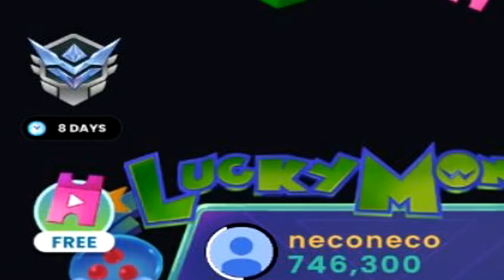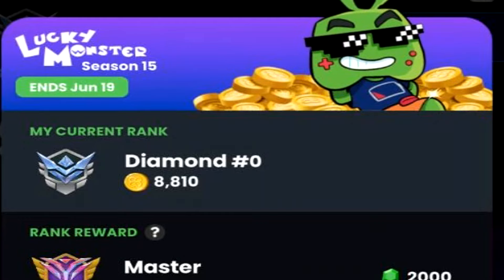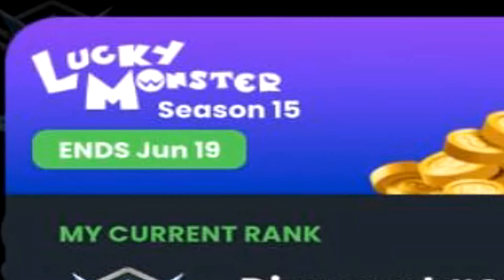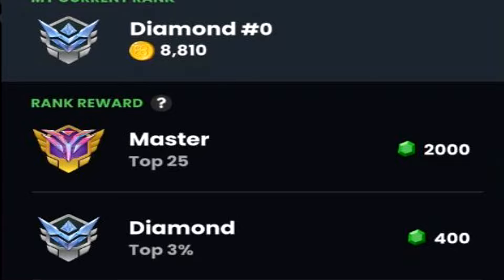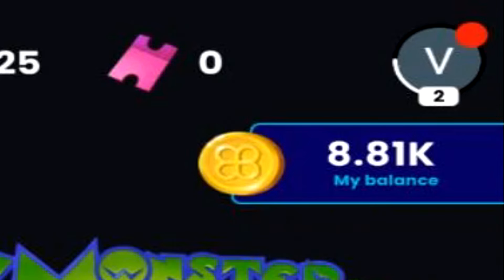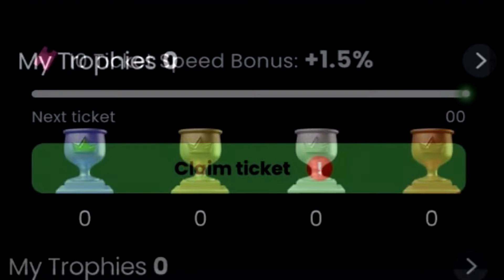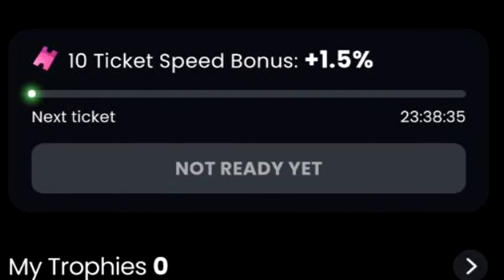Luckmon has a leaderboard system — generating enough coins increases your rank, which has different reward brackets. With 8,800 coins I'm in the diamond rank, earning 400 gems free once the season timer runs out on June 19th — this is season 15. The master rank, top 25 positions, gives 2,000 gems. In the top right corner you can find your account and XP — leveling up increases ticket regeneration speed. Claiming my daily ticket bonus gave 10 free tickets, with the next claim available in 23 hours and 38 minutes.